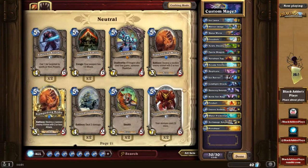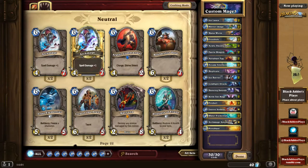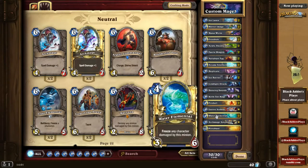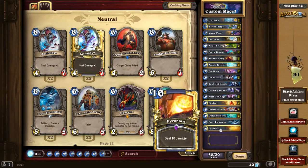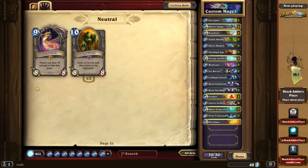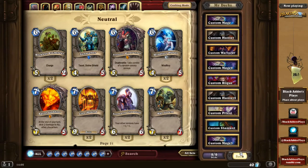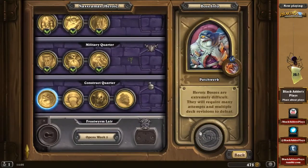Frost Elemental — potentially useful for a finisher. I'll just remove one of those. That's how I'm gonna play it. Let's see about the Freeze Mage then.